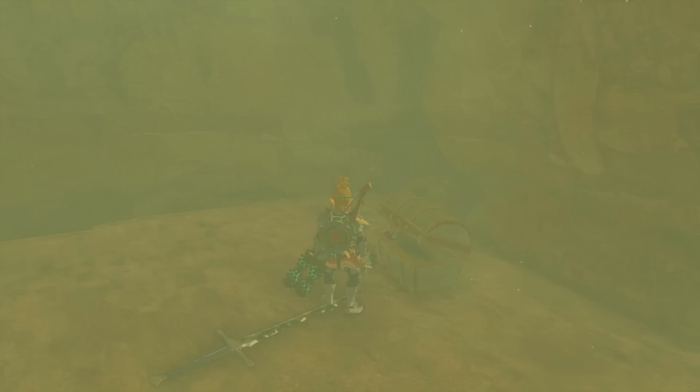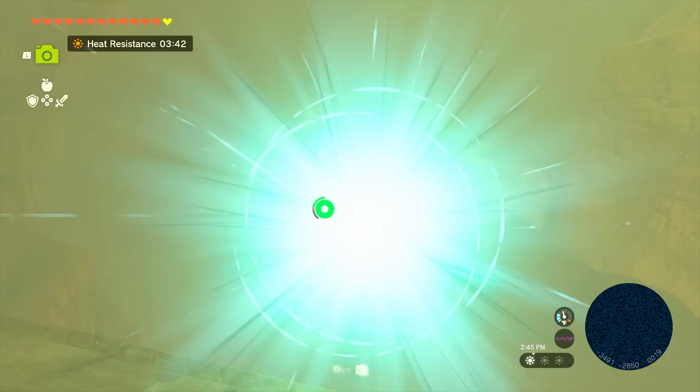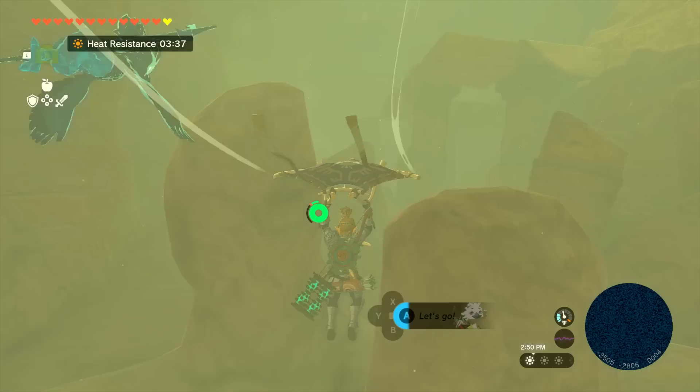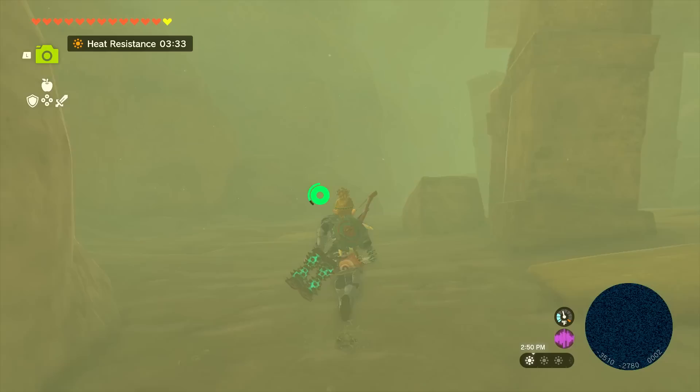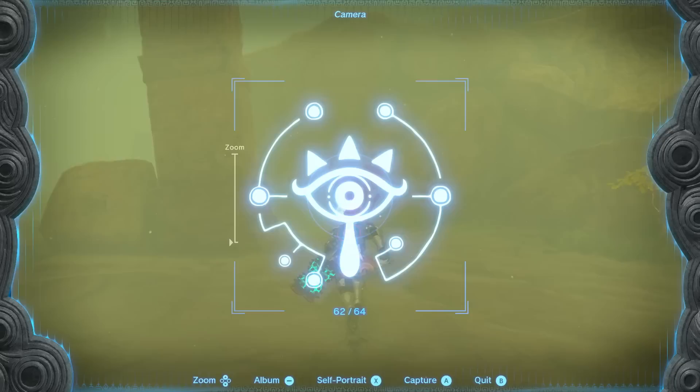So maybe we'll drop a Soldier's Claymore. I don't know if we've taken a picture of this one — we have. It's better than just a normal blank sword. It doesn't look like there's much more to do around this way, so we'll head back in the other direction. The clock is ticking because of the heat resistance, but we do still have a little bit more heat-resistant food, so that's enough for good exploration.